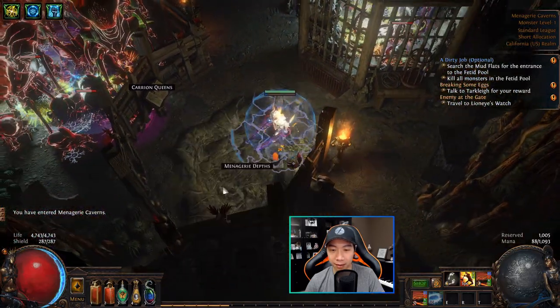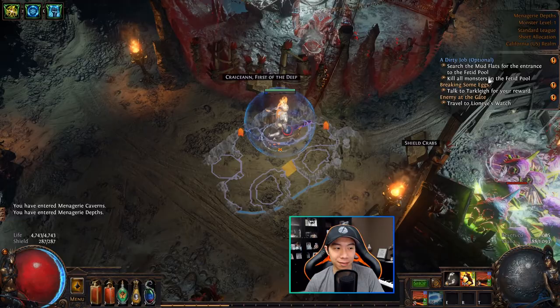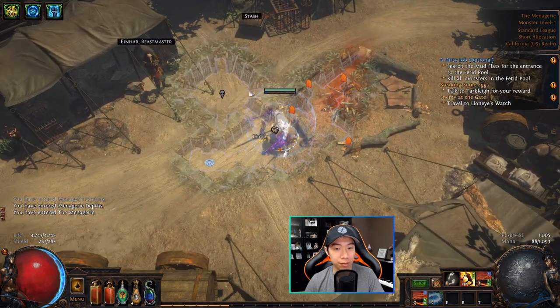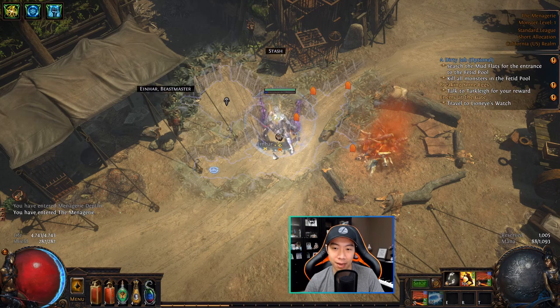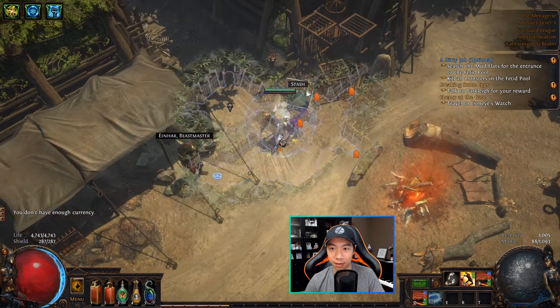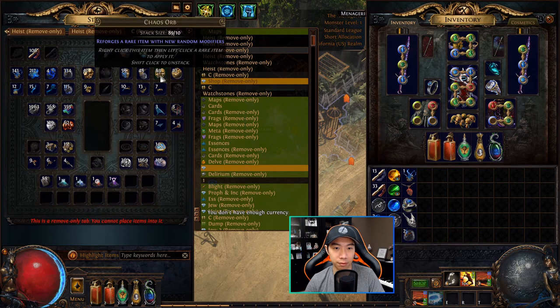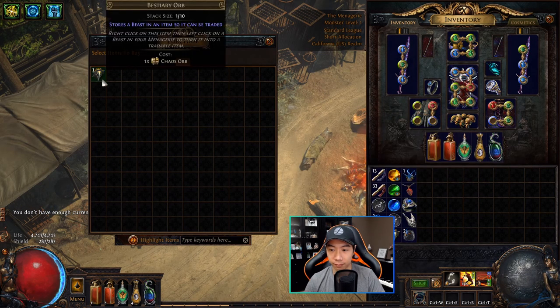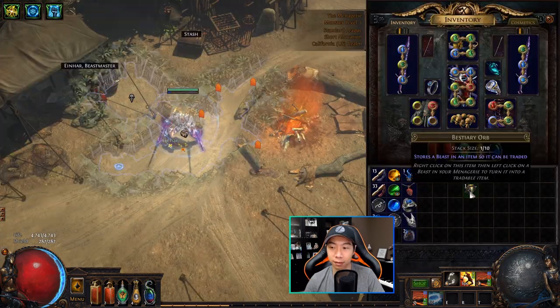A lot of people think you have to come into the zoo to trade beasts, but you don't actually have to. One great thing about Bestiary is that captured beasts — let's say you don't want to use them and they're actually quite valuable, for example fully six-linking your rare — you can trade them on the open market. What you have to do is come to Einhar and purchase an item called the Bestiary Orb, which costs one chaos orb. You can purchase this orb from Einhar, then click on the orb and click on the beast you want to trade, and it'll store the beast into the orb. You can then put it on PoE Trade and trade it for currency on the open market.